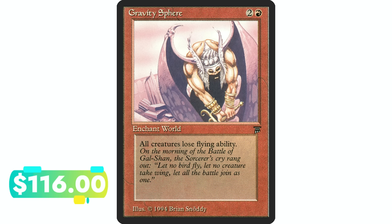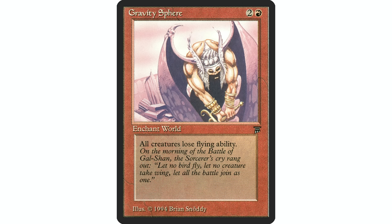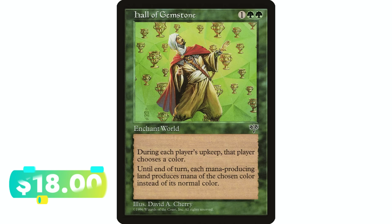Gravity Sphere — two and a red, world enchantment. All creatures lose flying. If you're in a goblin deck and you're going up against a big beefy flying creature deck — dragons, angels, whatever — this could be a card you want to throw in there to really slow them down.